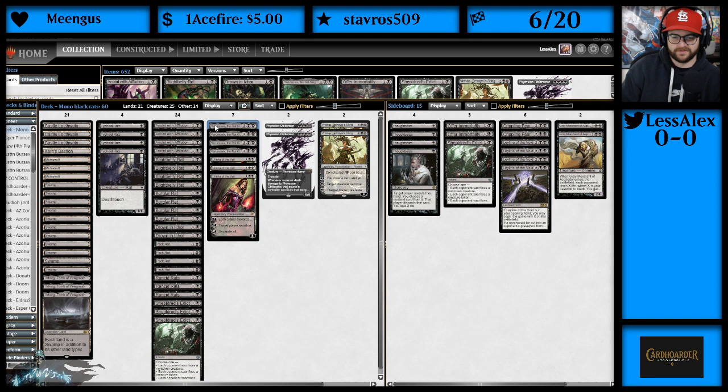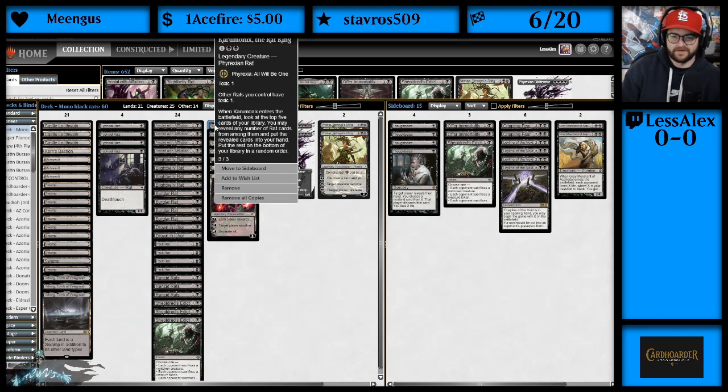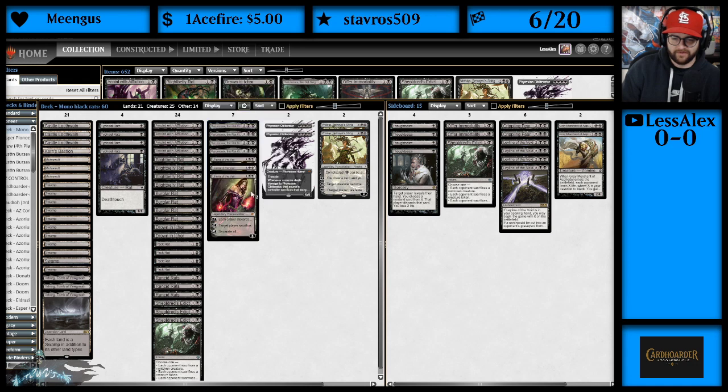Next up, the whole reason we're playing the deck: Karumonix, the Rat King — legendary creature, Phyrexian Rat, has Toxic 1. Other rats you control have Toxic 1. When it enters the battlefield, look at the top 5 cards of your library, reveal any number of rat cards from among them, put the revealed cards into your hand, and the rest on the bottom. It's basically like a ringleader for rats — this card is really sick.